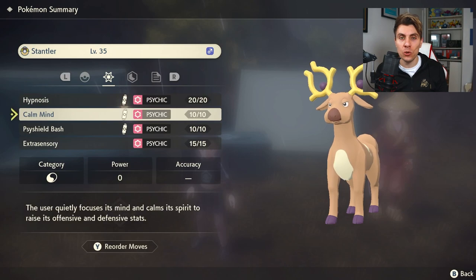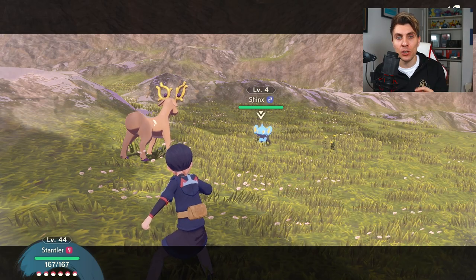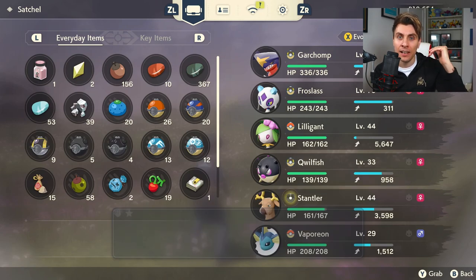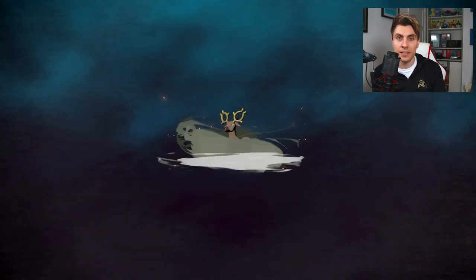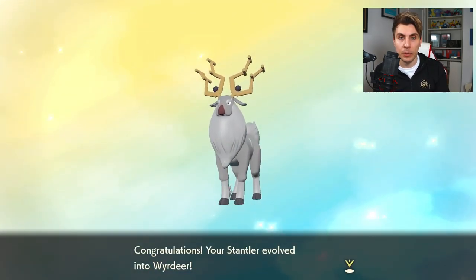Next up, we're looking at how to evolve Stantler into Wyrdeer. To evolve Stantler, you're going to have to use its signature attack, Psyshield Bash, and you're going to have to use it in agile style 20 times in battle. Not strong style — agile style. You've got to use that move 20 times in total, and then the option to evolve it into Wyrdeer will appear.